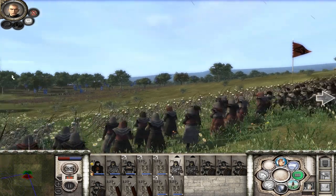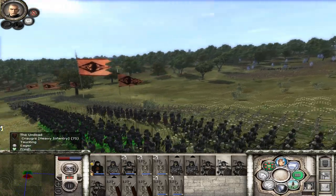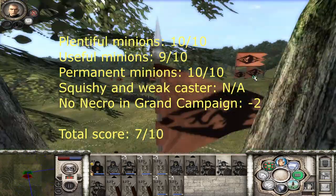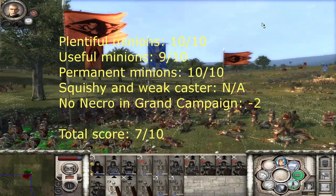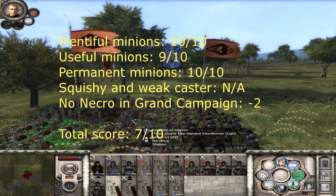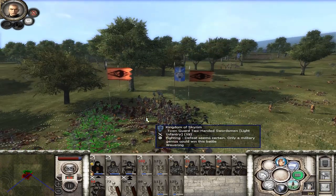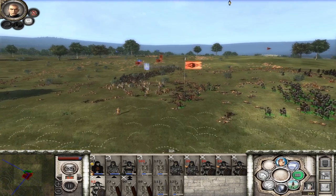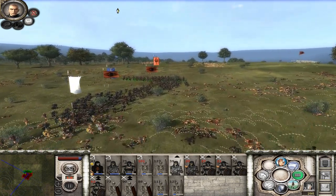For the score, I'd give it Plentiful Minions 10 out of 10, Useful Minions 9 out of 10, Permanent Minions 10 out of 10. Squishy and weak caster doesn't really apply. I'd give it a total score of 7 out of 10. It loses a couple of points due to the missing Grand Campaign option for the undead. It's a big shame about the lack of Necromancy in the Grand Campaign, but you can still have fun in the skirmish mode.